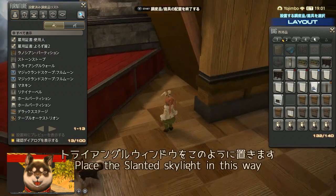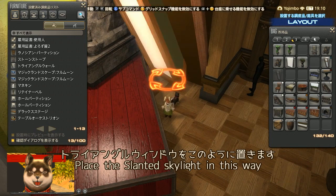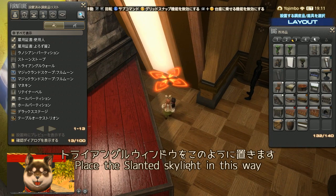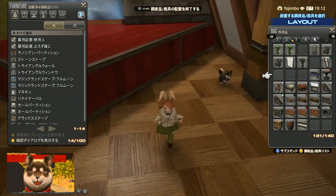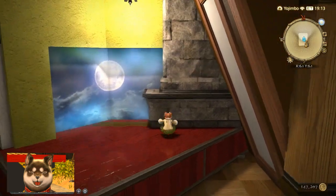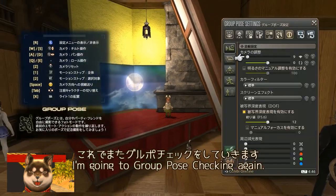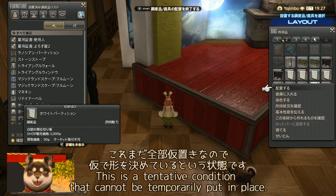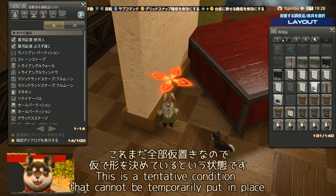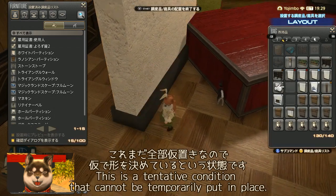This is all temporary placement for now. I'll place the Triangle Ball like this, then add the Lanoisian Partition and do position adjustments. Next, I place the Triangle Window — overlapping them — and do a group check to see the overall balance. This is still all provisional to decide the rough shape.